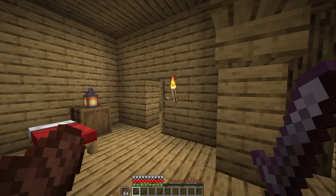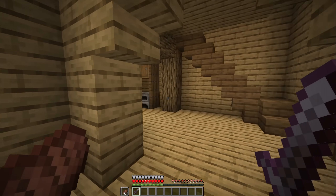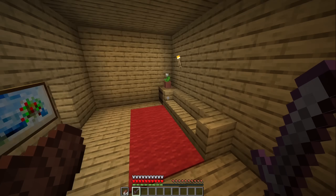Answer me this one simple question. When I look through this door, I see a sofa and a kitchen. So when I walk around the corner here, I should see a sofa, right? Wrong. Why is it so big? Where does it go?